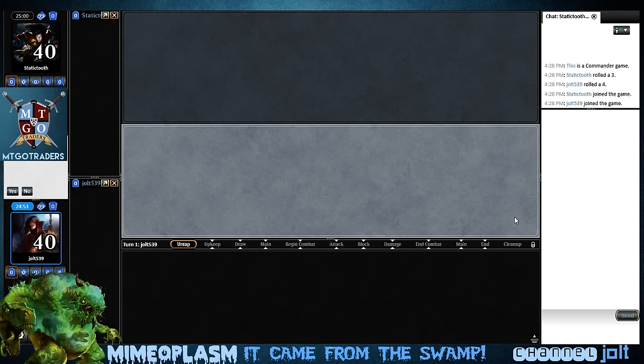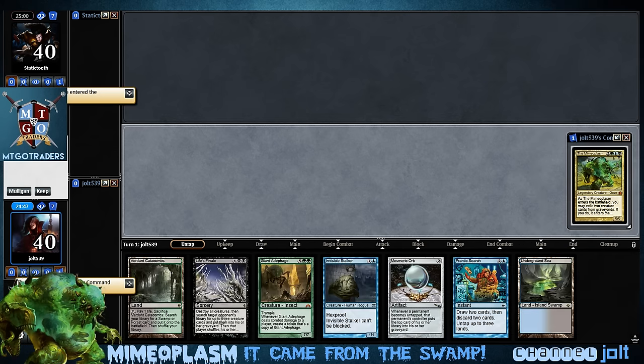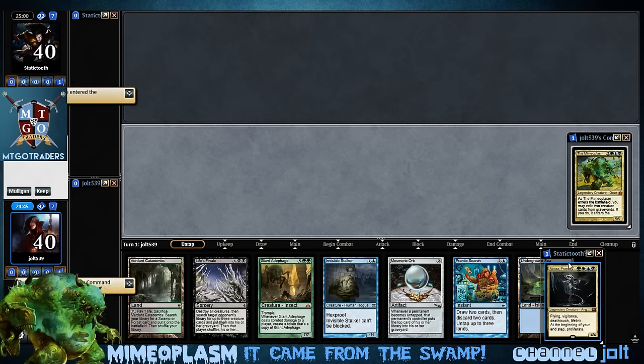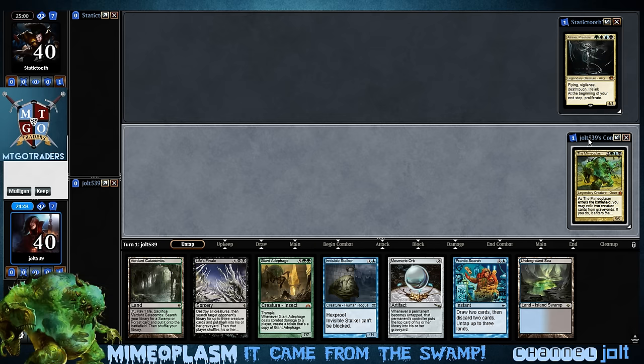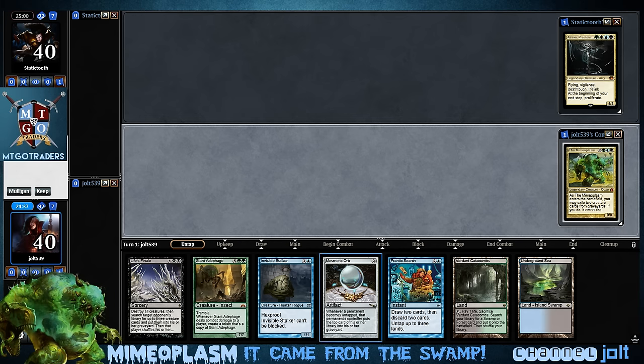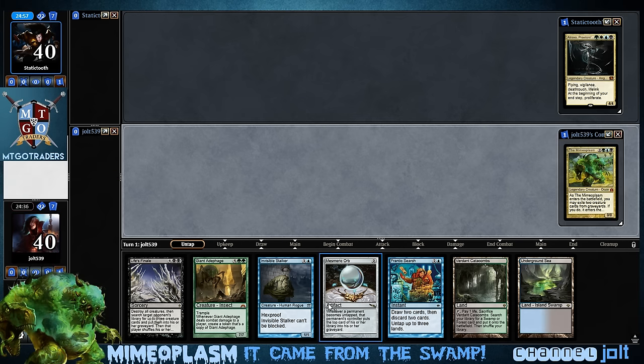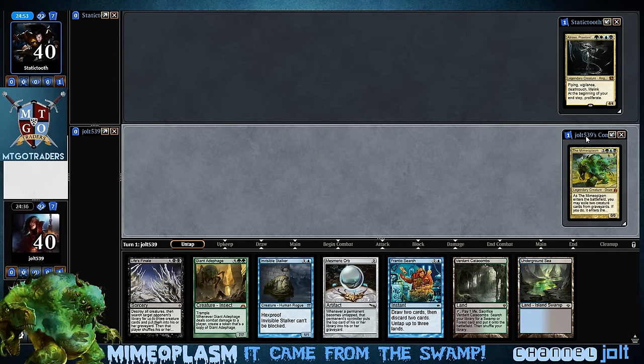What is up everybody, it's time for some Mimeoplasm action - everyone's favorite 1960s horror swamp monster. We're going to play first. Who are we playing against? Atraxa! We got the command zone, let's get it all set up. New commander action. As far as opening hand goes, pretty good. Got two lands and Mesmeric Orb. We're going to keep on this one. Hopefully we get a little more discard action, but Mesmeric Orb is pretty solid. We're playing Mimeoplasm, 1960s horror monster.